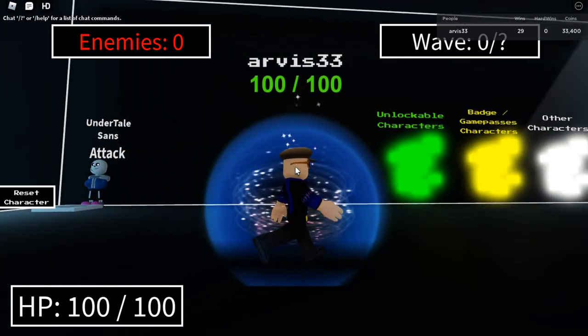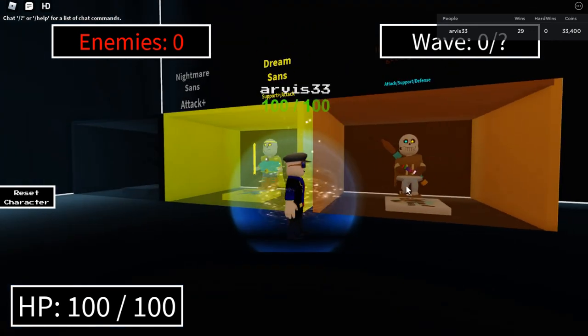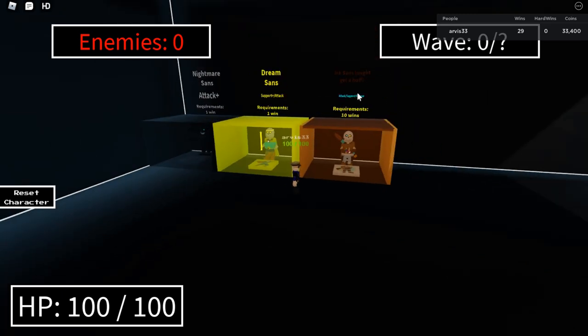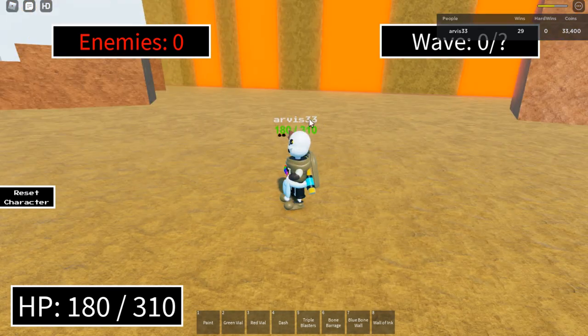I can play, but then I'll be kicked. And for the main attraction: Nightmare Sans, Dream Sans, and Ink Sans. Requirements: 10 wins, and he might get a buff — he's attacking, supporting new events. So Ink Sans... why did he start with...